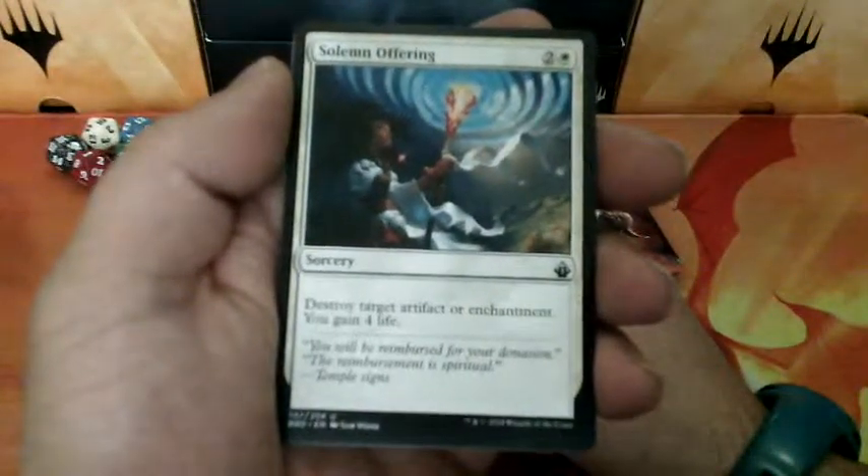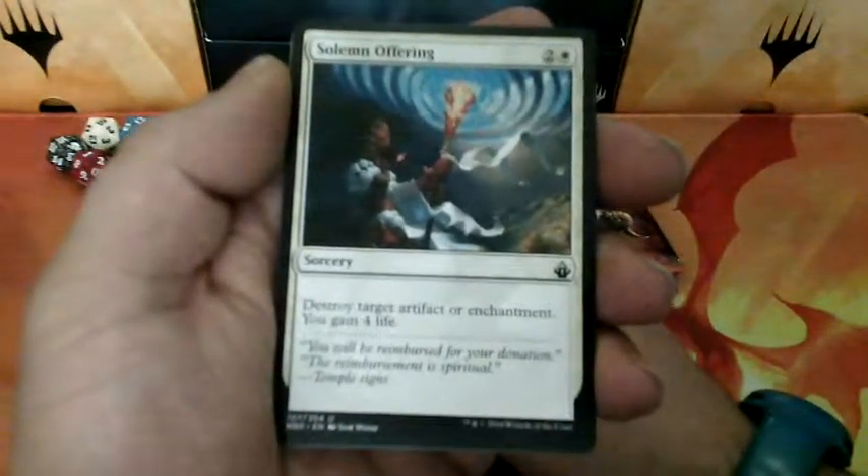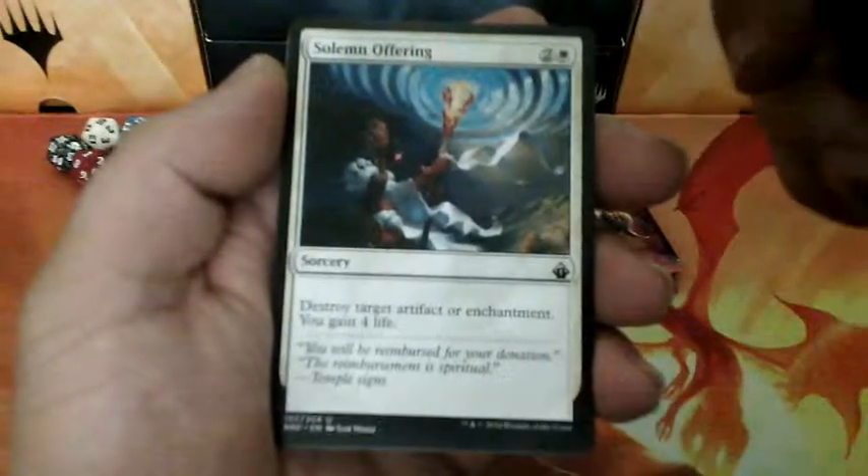Solemn Offering, three drops. Destroy target artifact or enchantment and you gain four life.